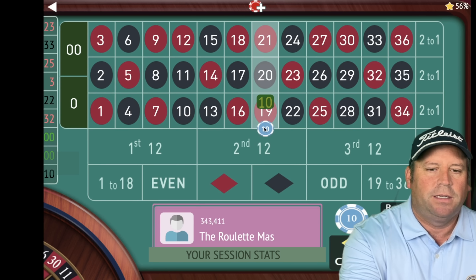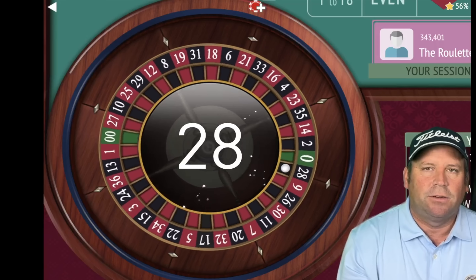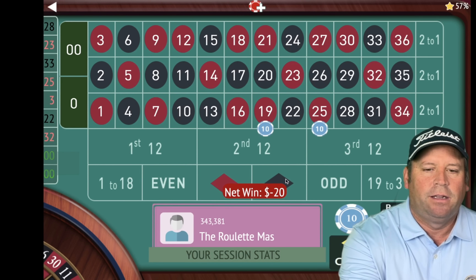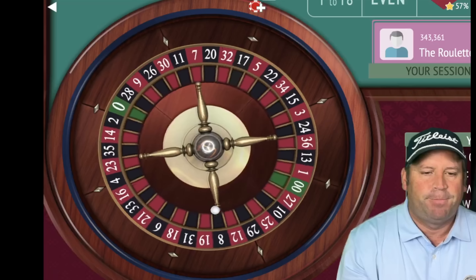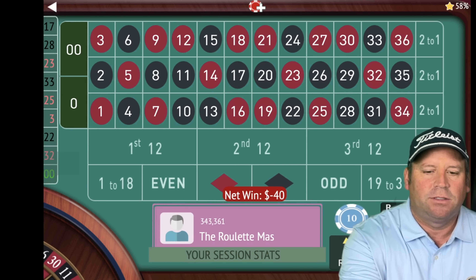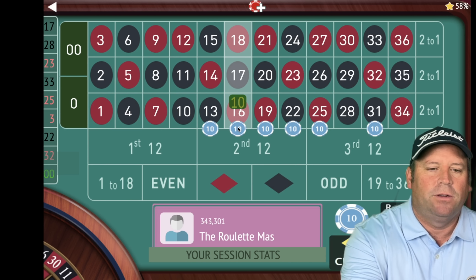We're going to start back over, we'll be on each side of the 23 street. I need to show you what you need to do when you have multiple losses in a row. That's a 28 black and that's a loss — we're going to add around the 28, so it would be the 31 street, and we can't do the 25 because it's already on there, so let's do the 22. That's a 17 black and that's a loss, so we'll add two more and be around the 17. There isn't one on the other side, so we'll pick that one. Now we need to double them all.